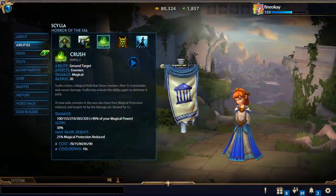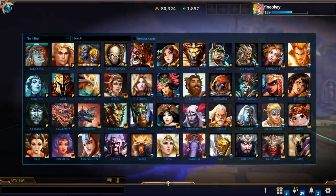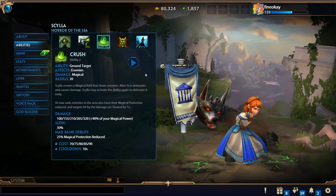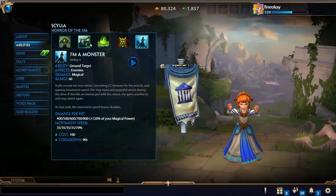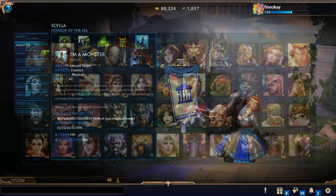Generally speaking in Smite, there's a concept called scaling — how much usefulness you get out of an item for a god's ability or kit. The two classes with very high scaling are assassins and mages. The more physical power you build on assassins, the more usefulness they get, because all their abilities have really high scaling. The same goes for mages — for example, Sylvanus has 80% scaling on her one, 90% on her two, 120% on her ult.